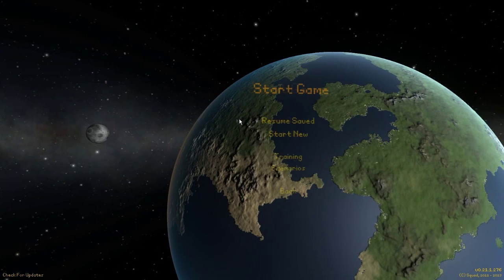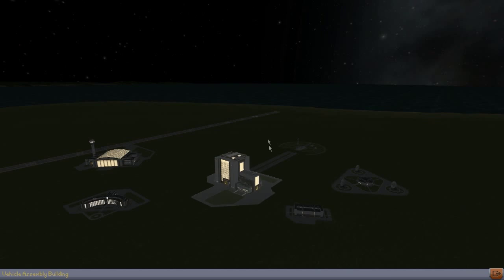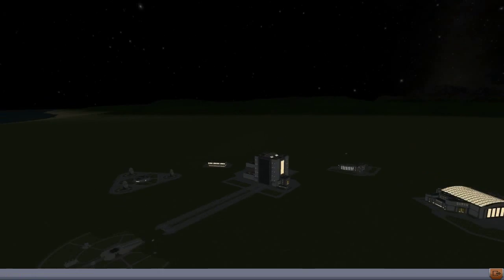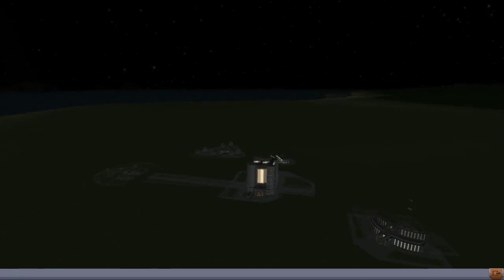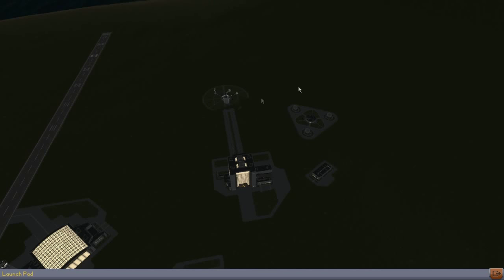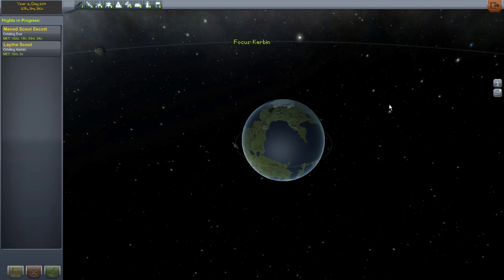I've already got a save file going and I've already done some missions here. I won't really show you those — they're just me messing around to be honest. But I will show you this is the 2.1 update and stuff has changed, especially in this menu. You can hire Kerbals and stuff, it's pretty awesome. And there's a load of new parts.